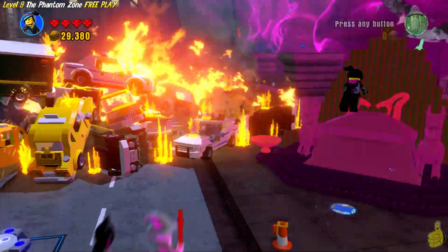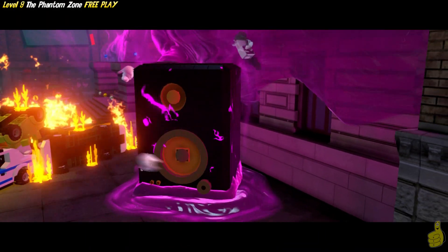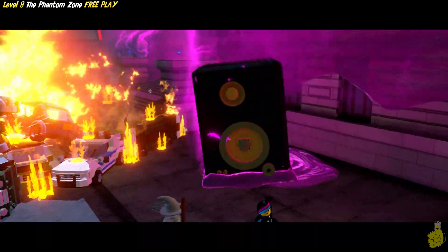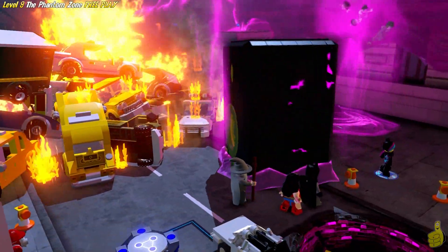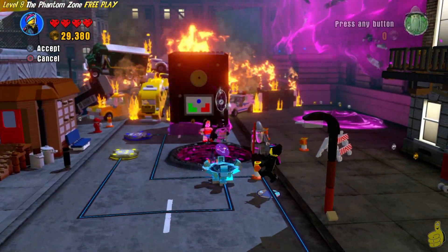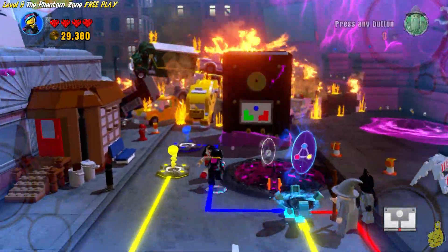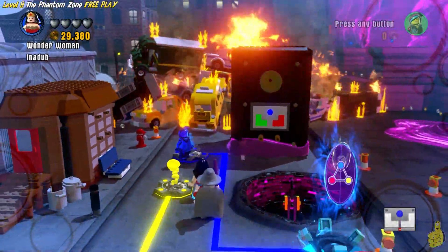We've got all three of those moving around on the old toy pad, and we build up this giant speaker. It mysteriously wobbles its way into place — Gandalf kind of pushes me aside. But it gives us the solution for the chroma pad puzzle. Now we're going to go ahead and activate the chroma pad puzzle and solve it.